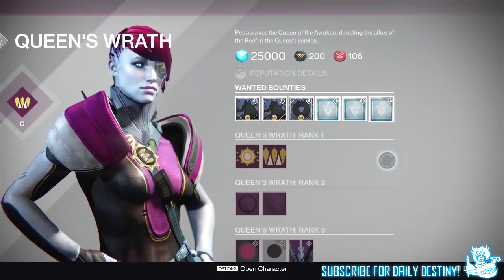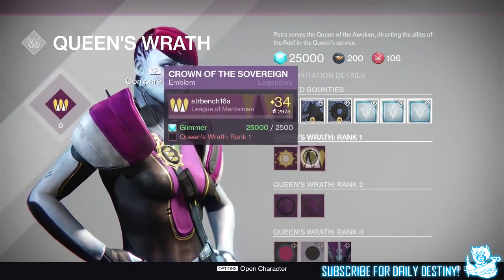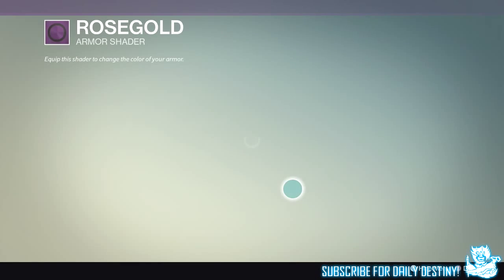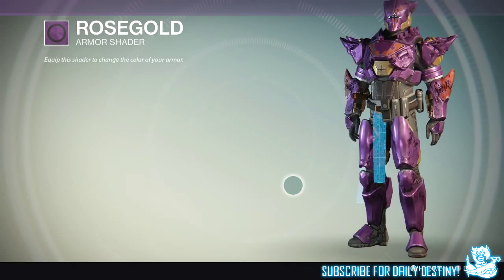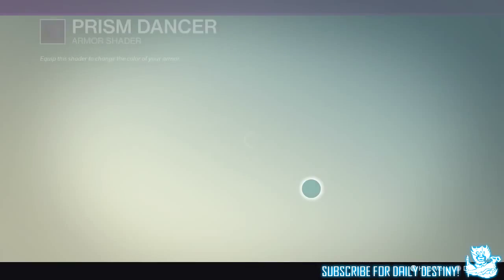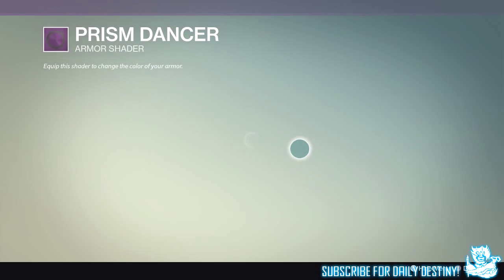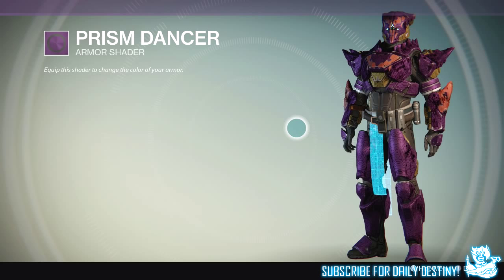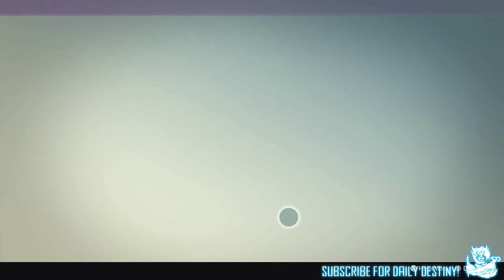She also has two emblems to offer which we're familiar with — you need to be Queen's Wrath Rank 1. At Rank 2 she has two shaders: Rose Gold and Prism Dancer, which we know of as well. I'll showcase them on my Titan — Prism Dancer being my choice of the two. At Queen's Wrath Rank 3 we have two new shaders and a new ship.